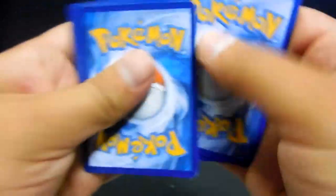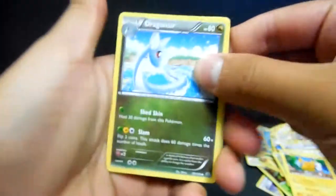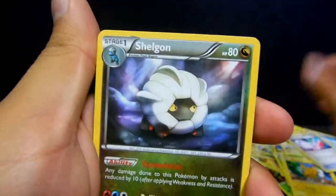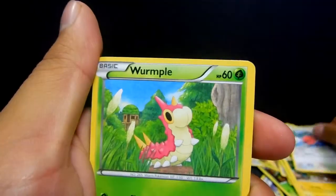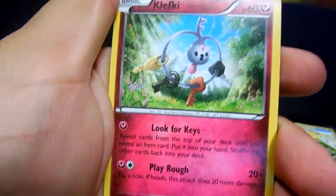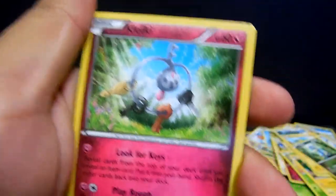All right, we'll put that one on the side — still no EXes, Secret Rares, or Full Arts. We start off with a Dragonair, Glade Spirit Link, Shelgon, Fletchling, Wormpool, Taillow, Electrike, Bagon, Binacle, and a non-holo Clefairy.